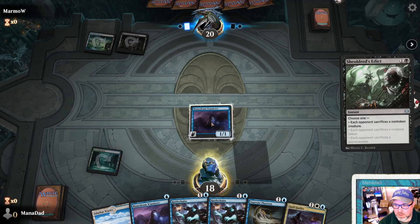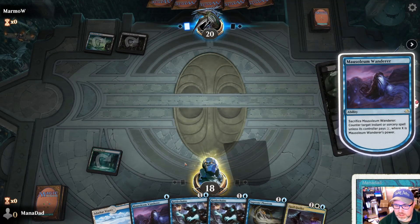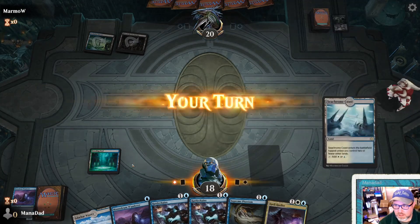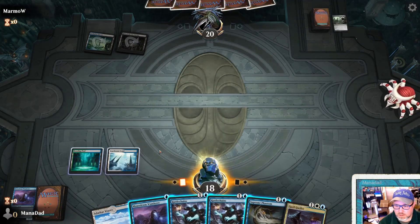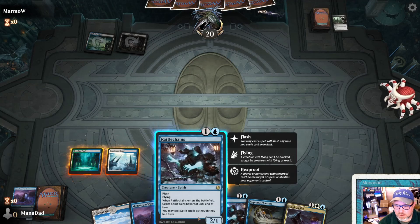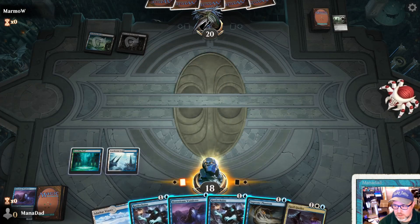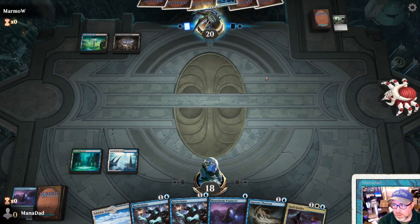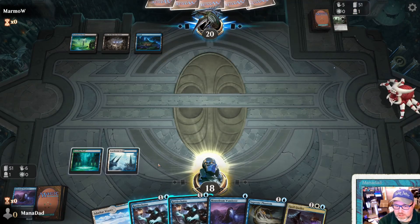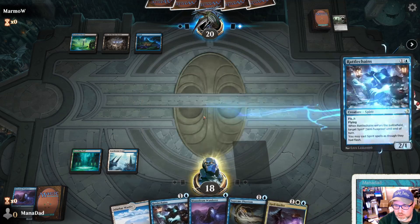They're going to Edict. Well, I'll sacrifice this guy to counter your Edict - what do you think of that? Seachrome Coast. So we could opt for a Flash-in, or we could just get another Wanderer down. I guess we'll opt for the Flash-in. It could very well just hold back another Sheoldred's Edict - looks like what they might be doing.